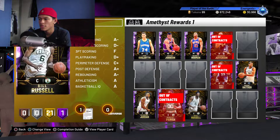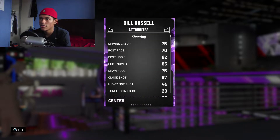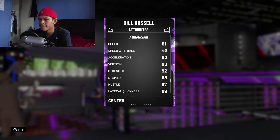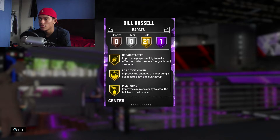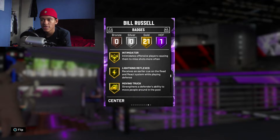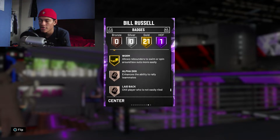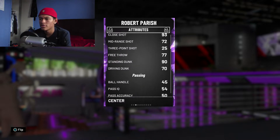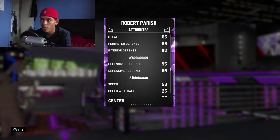For big men, I suggest picking up either Bill Russell or Robert Parish. Bill Russell was really good for me — his block is a 90 and interior defense is 93. His badges include Rim Protector Hall of Fame, Pick Pocket Gold, Pick Dodger Gold, Chase Down Artist, Defensive Leader, Intimidator, Moving Truck, Off Ball Pest, Pogo Stick, Pulse Move Lockdown, and Tireless Defender. He has really great defensive badges overall.